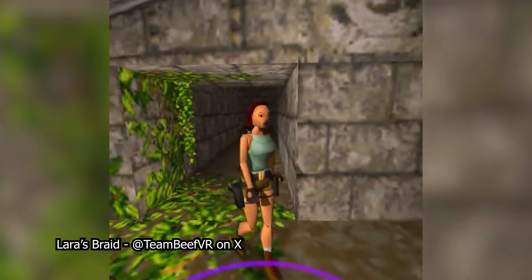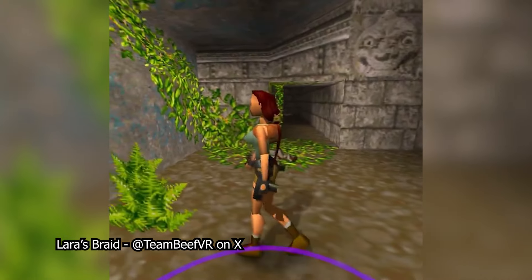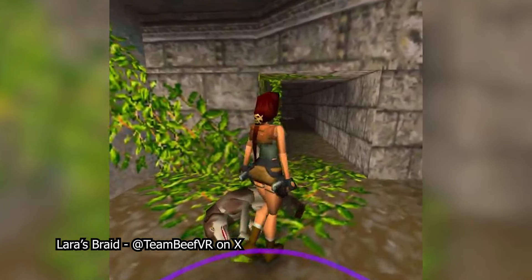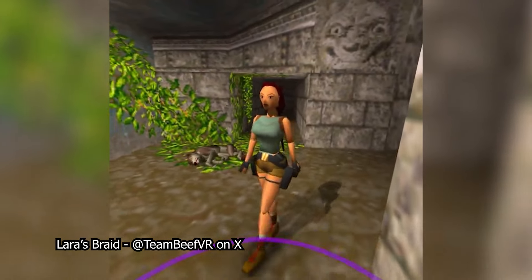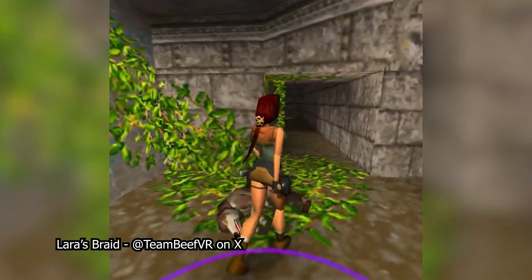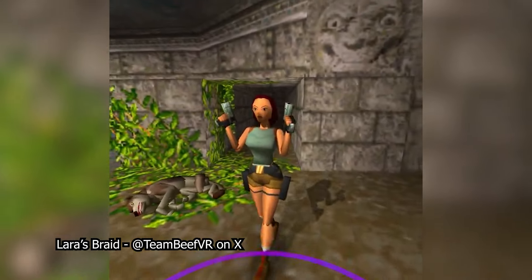In the first game, Lara had a bun hairstyle instead of a braid. In this update of Tomb Raider VR, Lara now has that braid in the original style graphics with physics. However, it still looks a little bit odd because it seems to be tacked on to the end of the original bun. This port is still in development, so this could be changed in later updates to make the hairstyle a little bit more seamless.